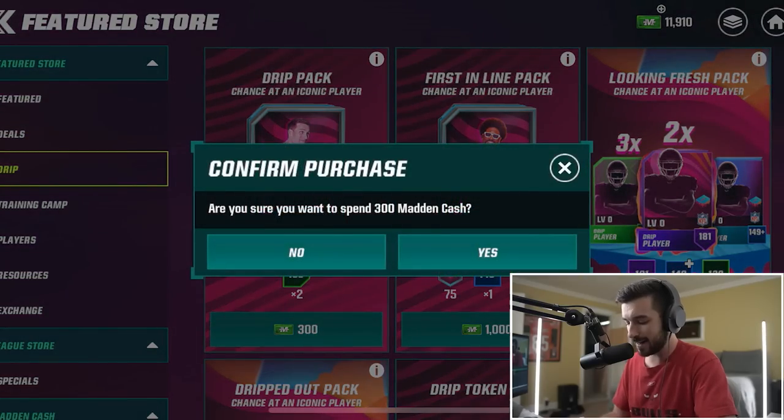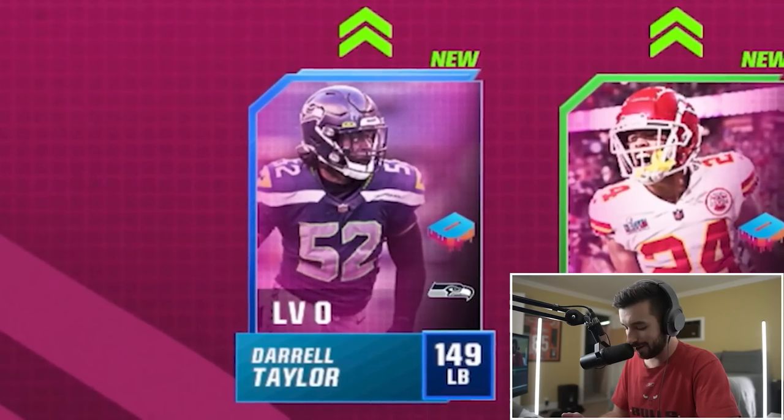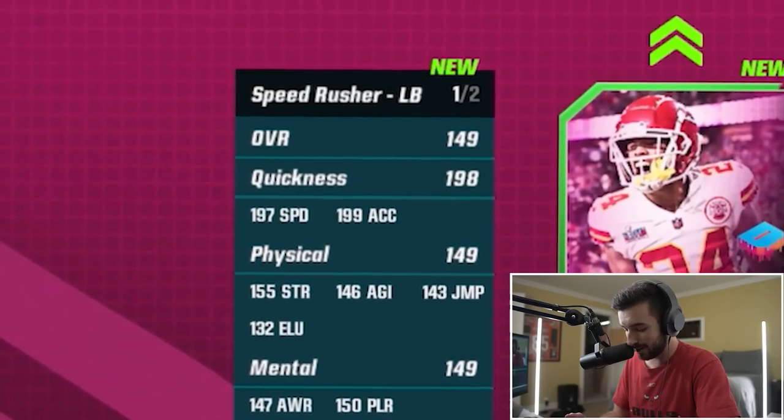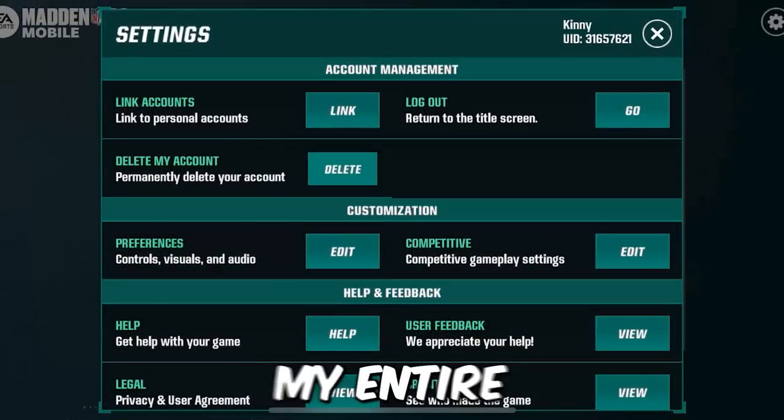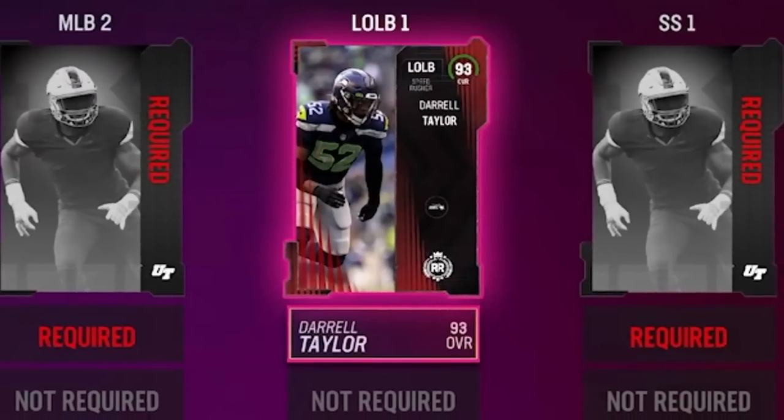There's also a drip pack here for 300 Madden Cash with a chance at an iconic player. We can get linebacker Daryl Taylor, who's 149 overall. And what I haven't told you is after this, we're going to play a game. And if I lose, I'll delete my entire Madden Mobile account. Seriously, delete it. His best card on consoles is a 93, so we'll pick him up and add him to the squad.